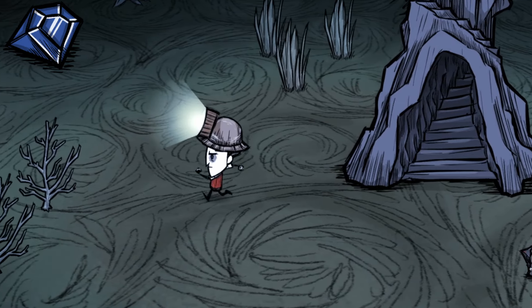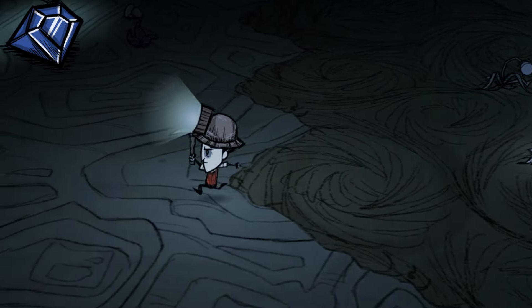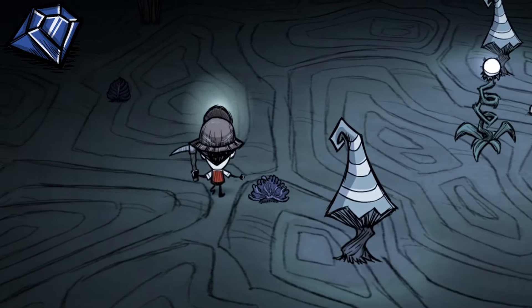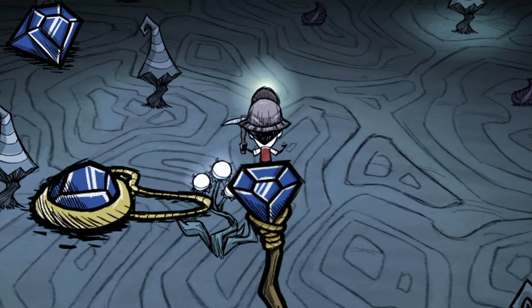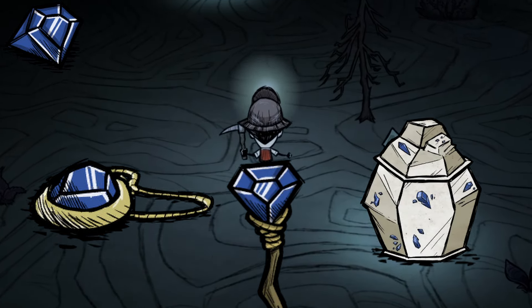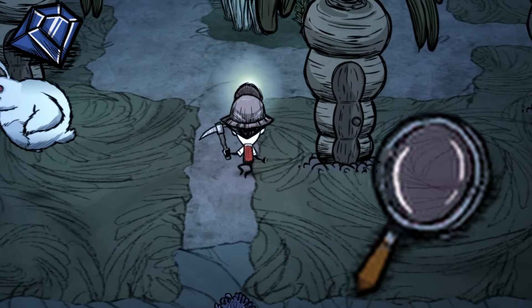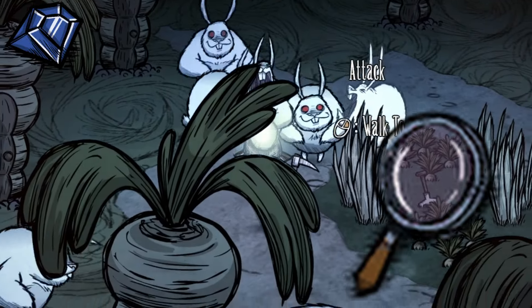Blue gems are by far the most basic and understandable gems within the constant. You acquire them from mining, like many of the other gems, but also from blue hounds and Klaus's ice deer. Blue gems can be used to make a plethora of cold items, such as ice staffs, chilled amulets, and salt boxes. So we know that they must be synonymous with cold energy. But curiously, they can also be used to make the magnifying glasses in the Hamlet DLC. That's kinda weird, right?